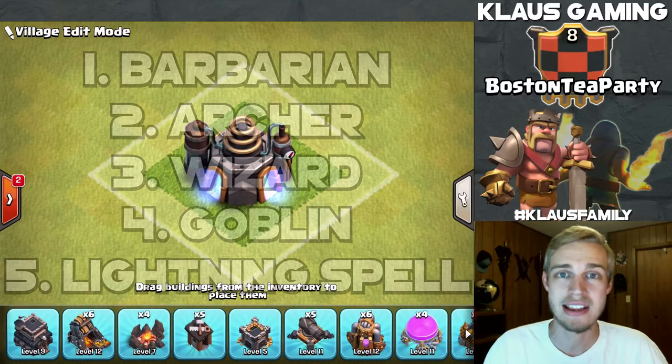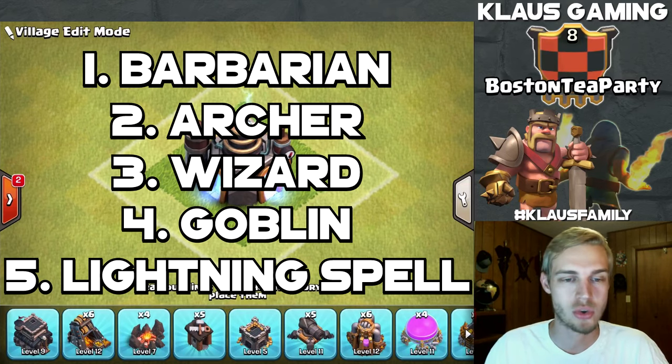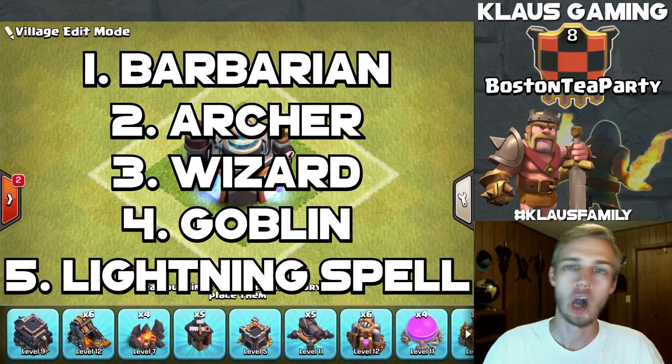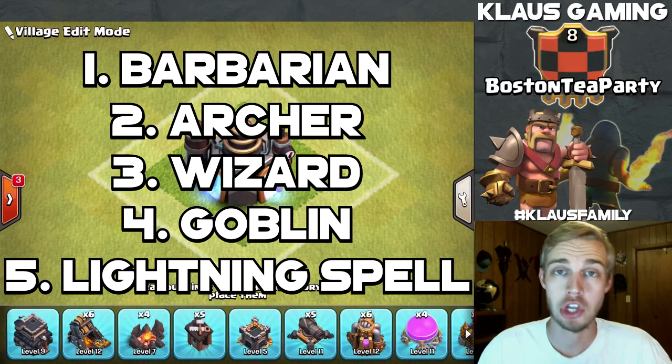That wraps up our list. Town Hall 5 is quite short — it only takes about two weeks to max out your laboratory and then you're ready to go to Town Hall 6. But don't forget to max out your walls, your defenses, and all of your buildings before you move on to Town Hall 6.